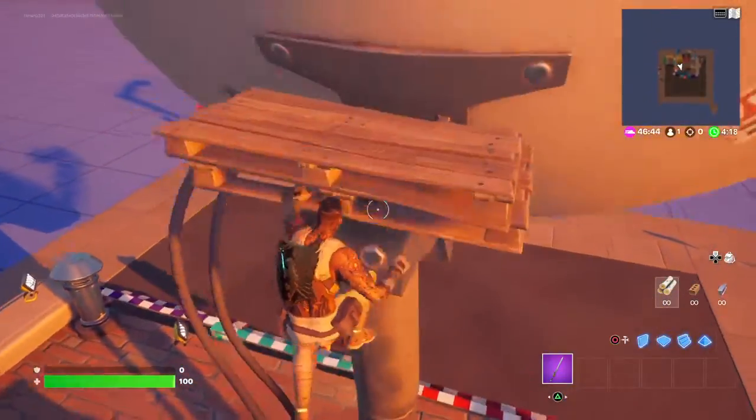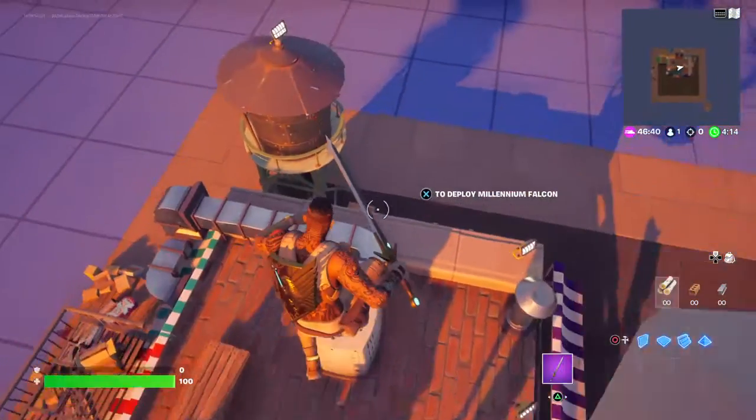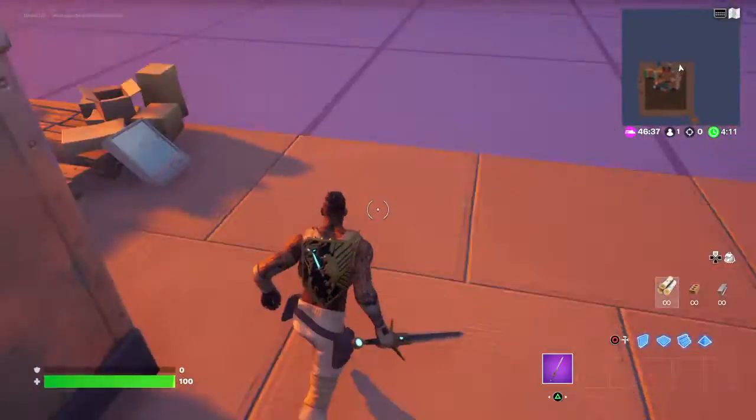Climb up here, get on top of this. I figured you could put a chest up here. Come up here and hide for a minute. Got the water tower.